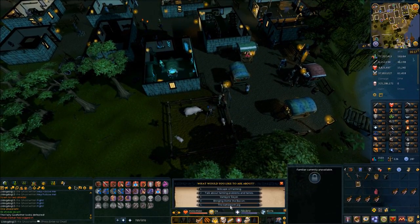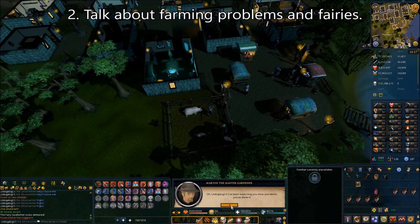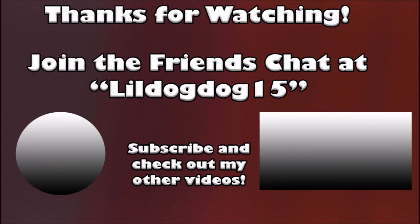You'll be teleported next to Martin the Master Gardener. Talk to him and choose the second chat option to talk about the farming problem and fairies. Click through the dialogue and that is quest complete. If this helped, be sure to leave a like, subscribe, and comment below. Check out my other videos, join the friends chat LittleDogDog15, and I'll be streaming soon — subscribe to know when.